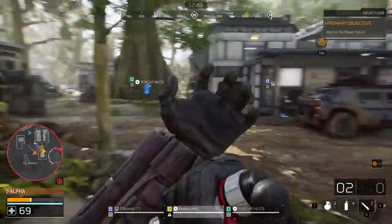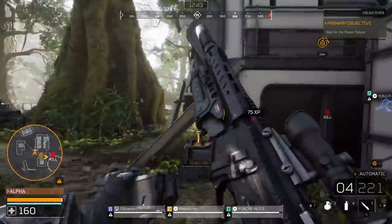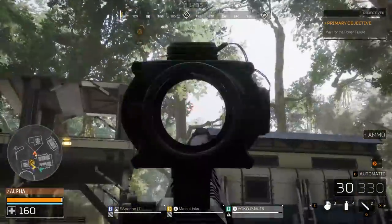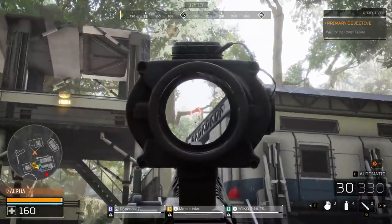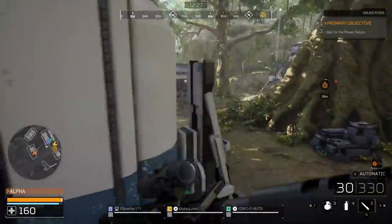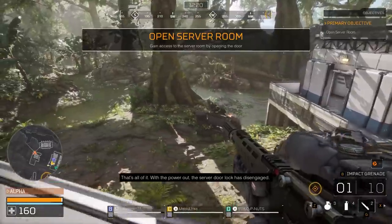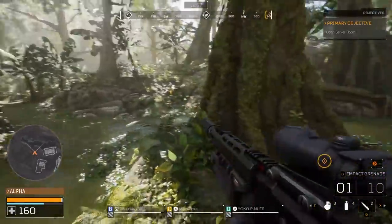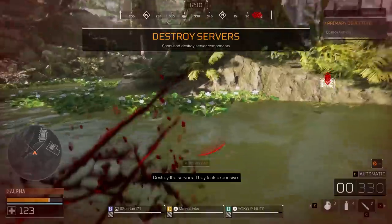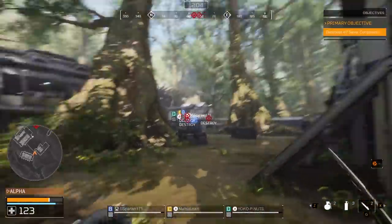Let's heal up — we have ammo crates here as well, perfect. Get some shots on him — he's missing because we're obviously shooting at him so he starts flinching. Extra meds and ammo — perfect. I see him over there somewhere. Wait, where did he go? I saw him for a second. He's over here — in the world of water. Got him, got him!